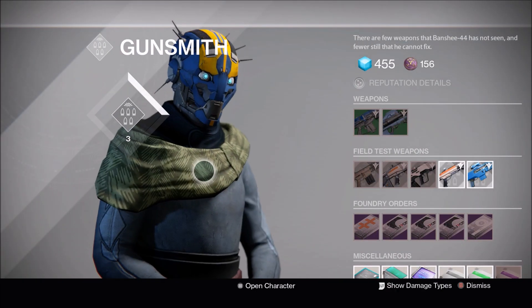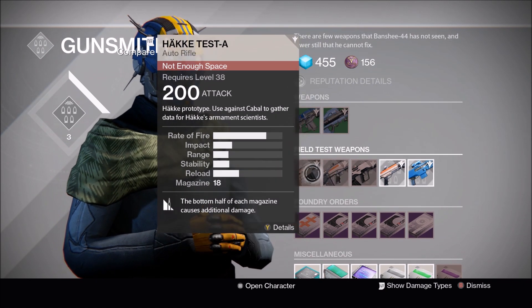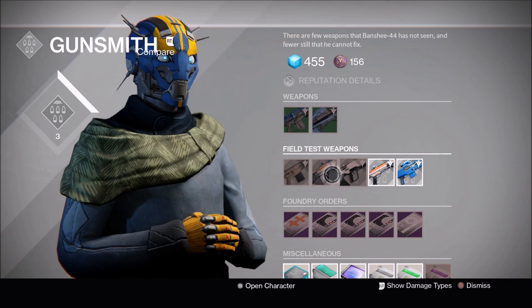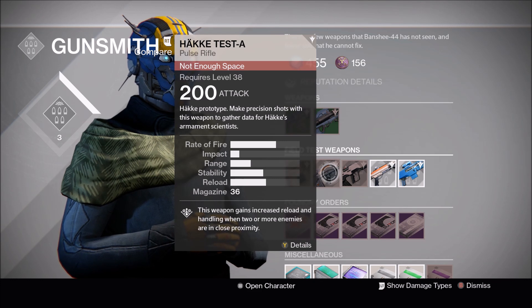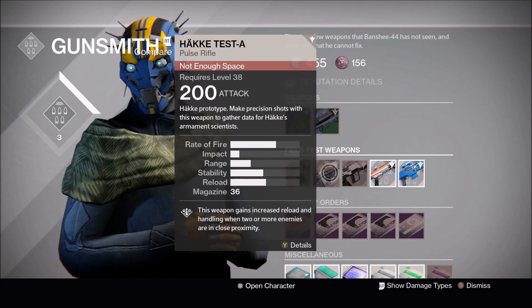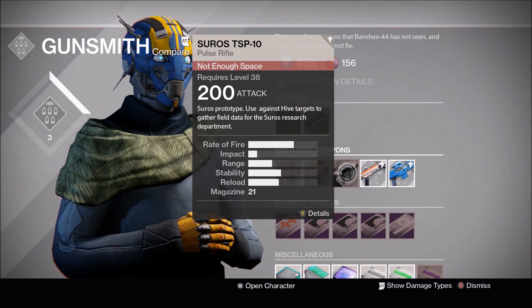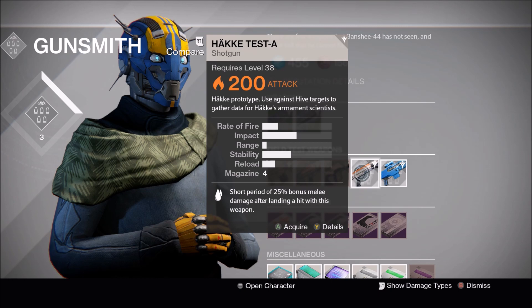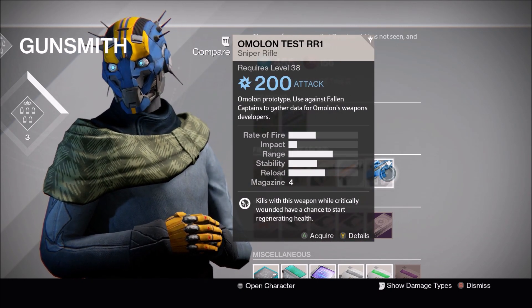If you haven't been doing this, you want to pick up these weapons and complete the tasks. Like for this weapon you have to kill Cabal — that's easy. This one is precision shots on anybody — that's easy. This one is any Hive targets, any type of kill. This one is the same thing, just used against the Hive. Now this one here is Fallen Captains — not a big deal.